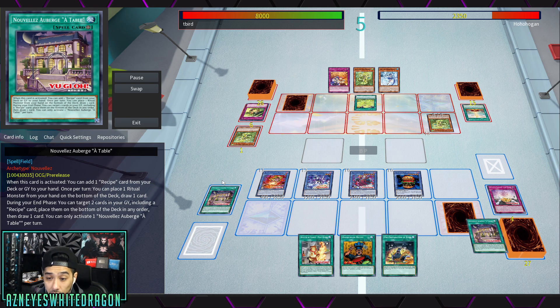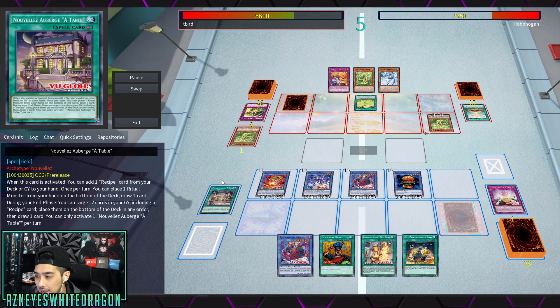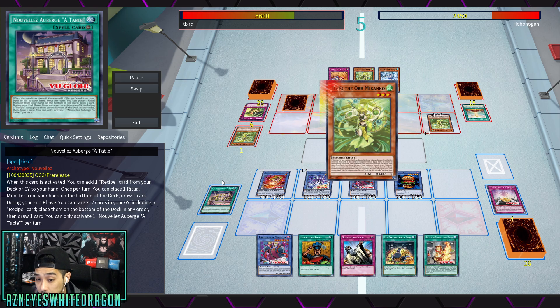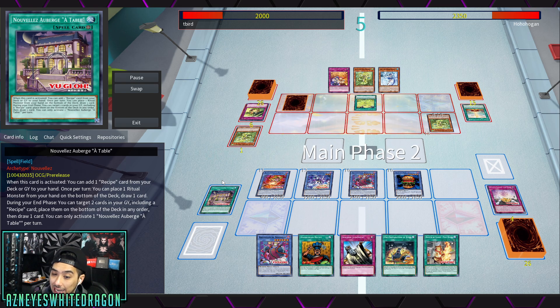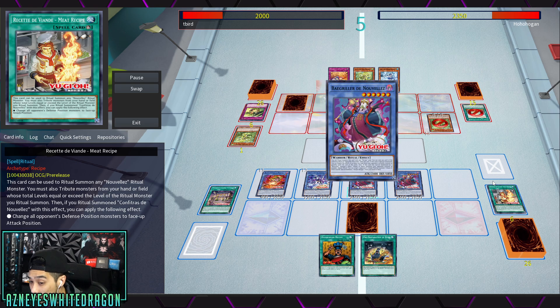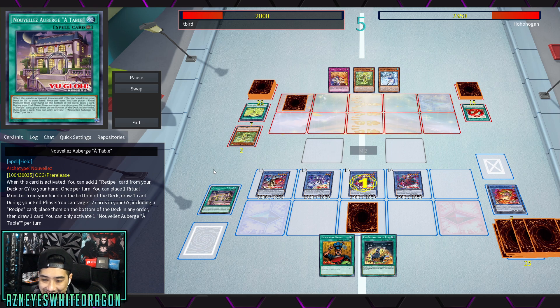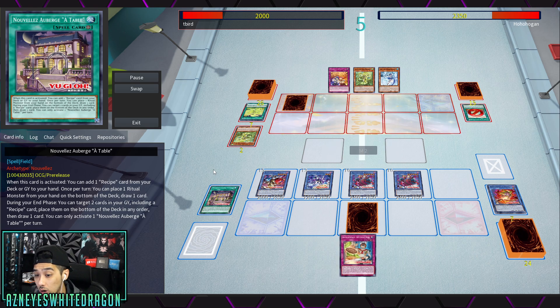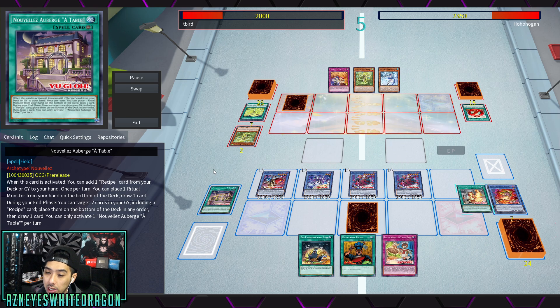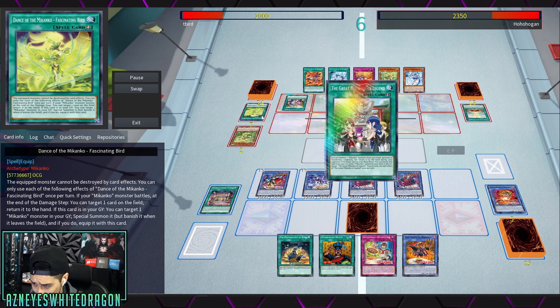The field spell lets you recycle Hungry Burger by adding a recipe card when you activate it, which facilitates the field spell's effect. Once per turn, you get to place a ritual monster from your hand on the bottom of the deck and draw one card — helping with bad draws. On top of that, you have a mini Pot of Avarice effect at the end: target two cards in your graveyard including a recipe card, place them on the bottom in any order, and draw one.